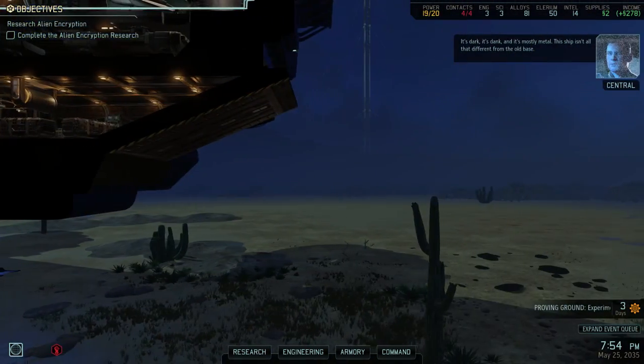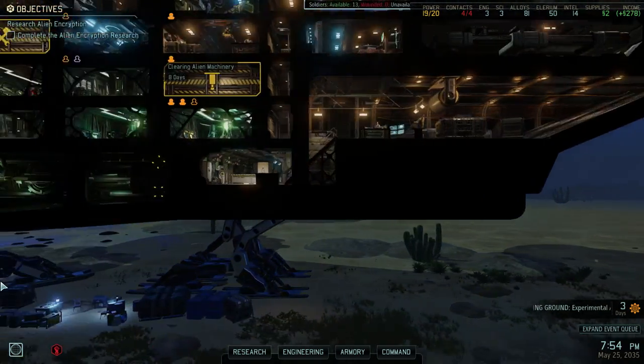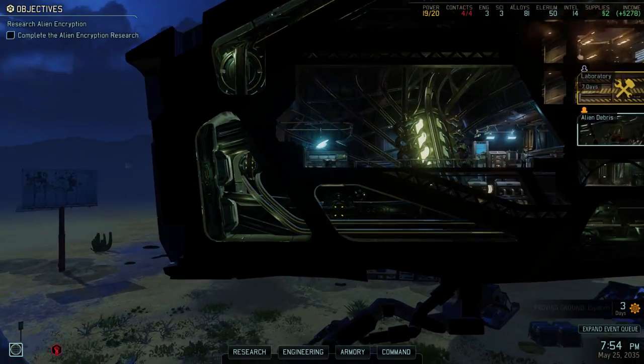It's dark, it's dank, and it's mostly metal. This ship isn't all that different from the old base. I just like looking at New Mexico here — it's actually kind of cool. They have a nice little thing here. Hi everyone, welcome back to XCOM.